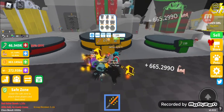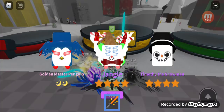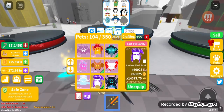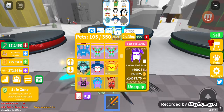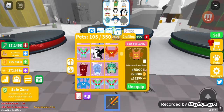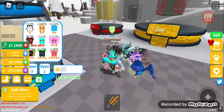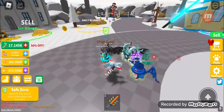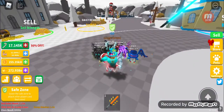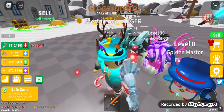We also have a new egg, so let's go ahead and open a few of these and see what we can get. We got a Golden Double Moon pet! Let's check out the stats. That's a really nice pet - very nice stats!